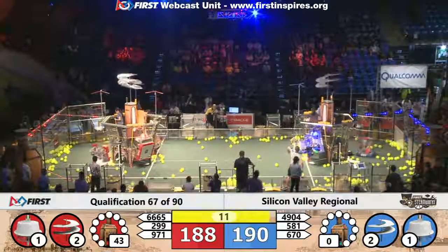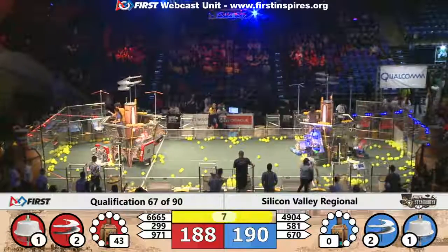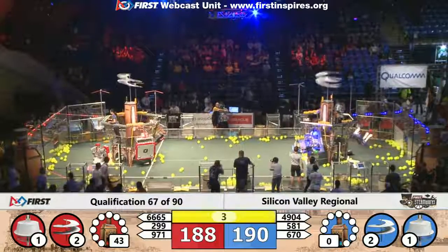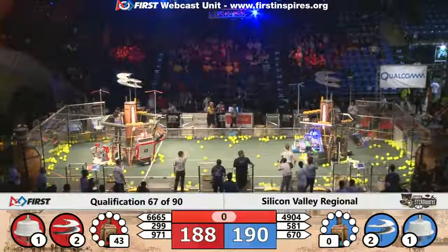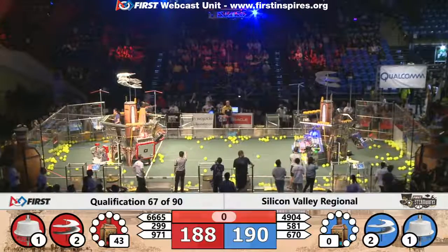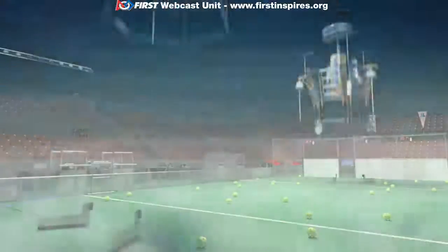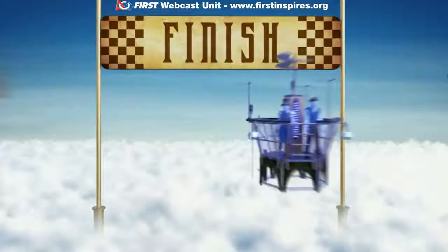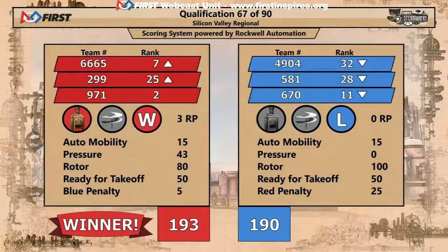Blue alliance is still leading by two, but our red robots fall off. Blue alliance is still in the lead. Red alliance trying to get one more — Nuts and Bolts trying to get up there. Over on the blue, they're still in the lead. One second remains and there's not quite enough time for Nuts and Bolts to climb aboard the airship. We have your official score: crossing the finish line first, it's the red alliance — red alliance with a score of 193, blue alliance 190.